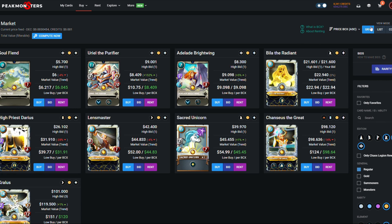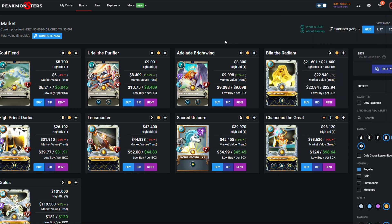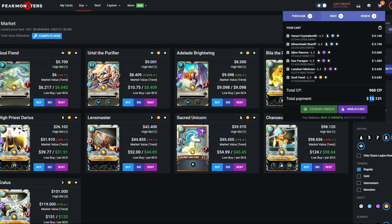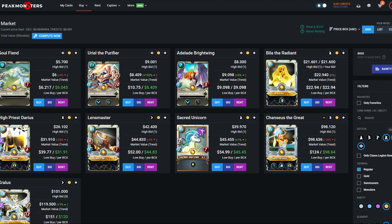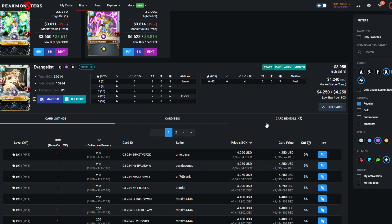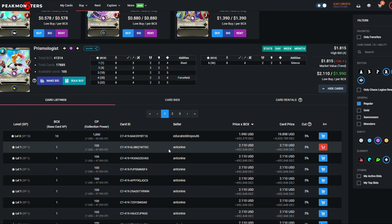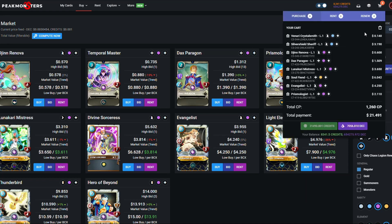Brightwing is a different question because this card pairs well with what we want to play, which is magic. It's got repair, so if you've got a tank in the front with armor, it'll repair that armor while dealing the magic damage we want. We could argue putting her in, but I don't want to just spend money for the sake of spending money. So going back to the epic cards, I'm going to put in an Evangelist and a Prismologist. So our lineup is: Crystal Smith, Shield Bearer, Jinn Renova, Dax Paragon, Mistress, and Soul Fiend.